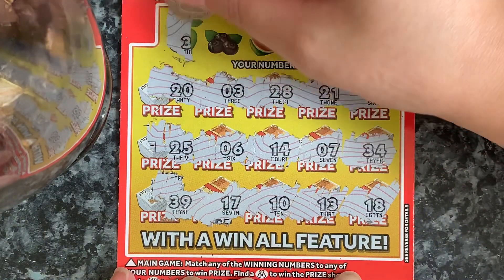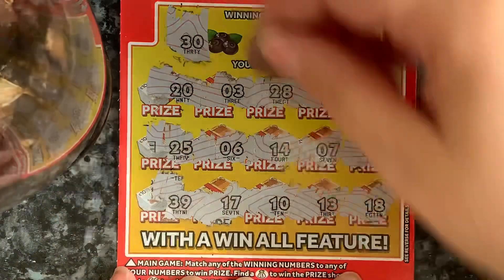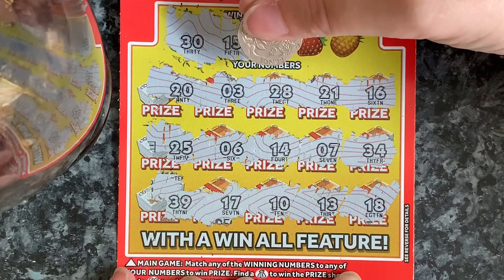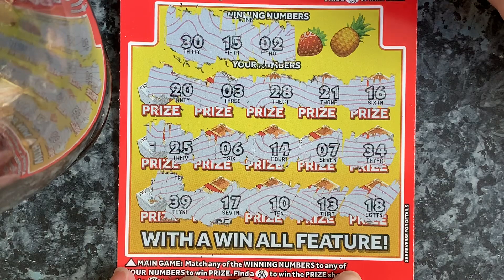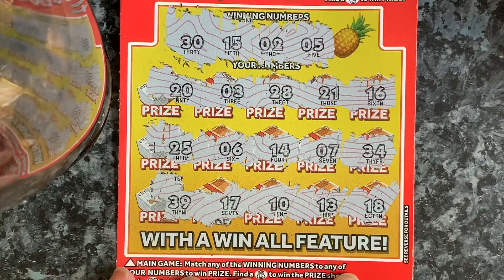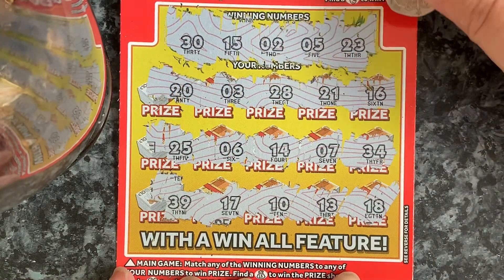So our first winning number is 30 — we got 30! No, we've got 15. Number two — one off. Five — one off. One off. And 23.